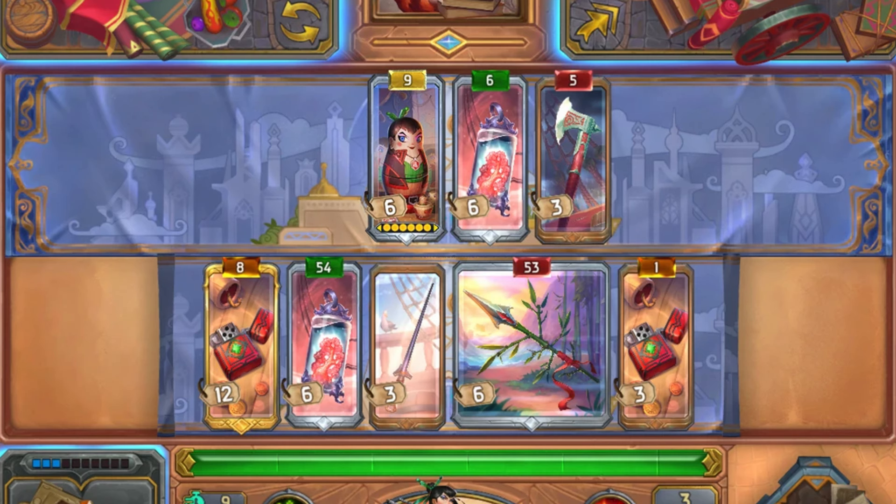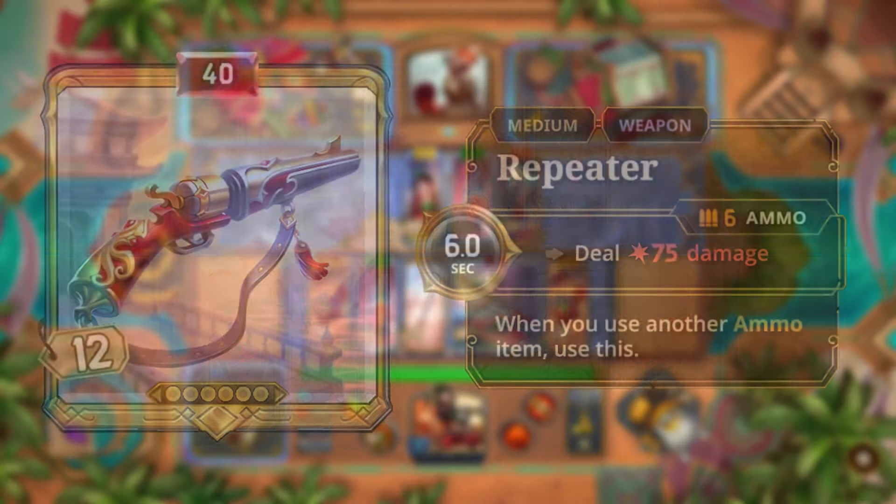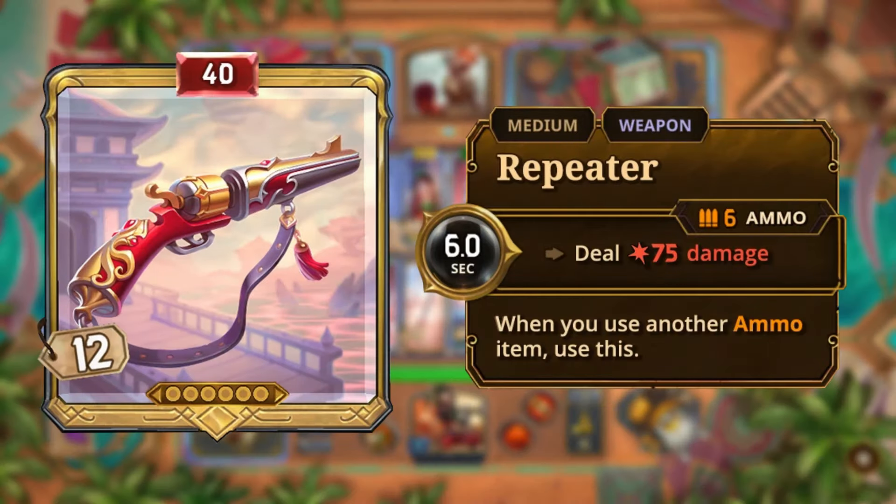The cards themselves are the first thing that draw my eye. Right in the middle of the board, I see these beautiful cards, set up slightly differently, but we still have all the same pieces. Let's take a look at the Repeater — it's a medium weapon with six ammo, and every six seconds deals 75 damage, at least this version of it. When you use another ammo item, you also trigger this as its effect.